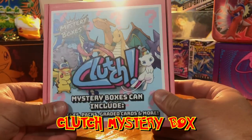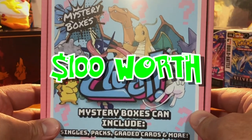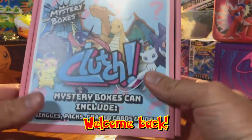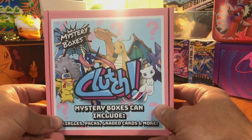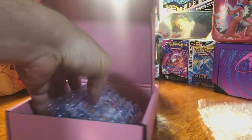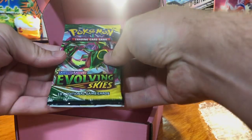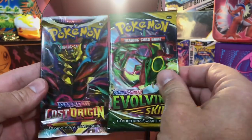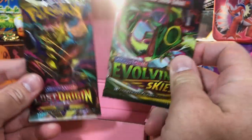We have another Clutch mystery box to open — a hundred dollars worth. We're just gonna get right into it. Here's our box, a hundred dollars worth. We got a ton of raw cards and some packs: Evolving Skies and Lost Origin. This is a great pack lineup.